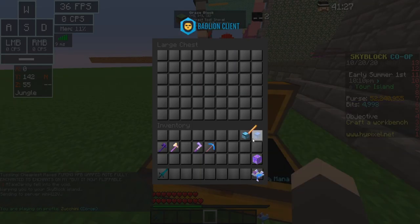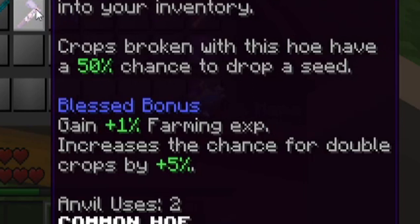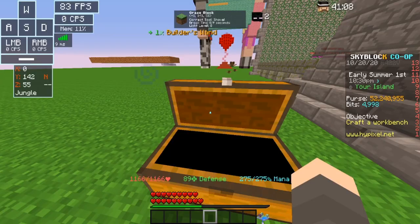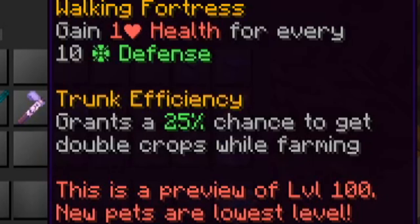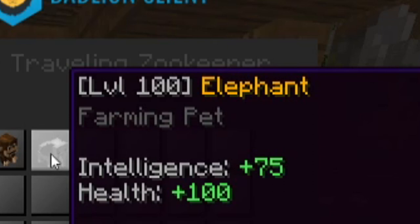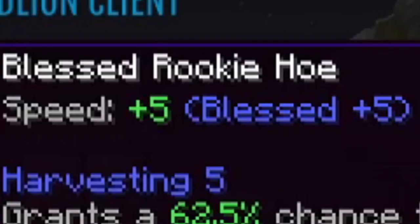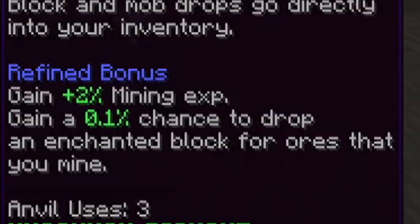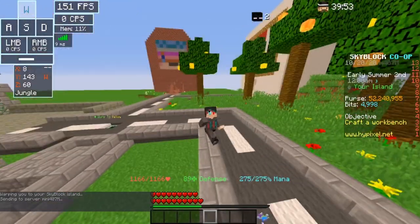There's also Blessed, which increases the chance for double crops by five percent and gives more farming XP - basically a free level, similar to a level 25 legendary Elephant on your hoe, plus free speed. Then there's Refined, which gives plus two mining XP and a 0.1% chance to drop an enchanted block for the ore you mine - same story, you can get an enchanted gold ingot, though the chances aren't that high.